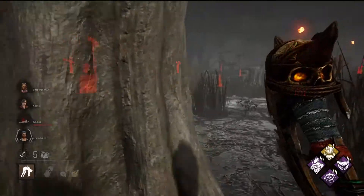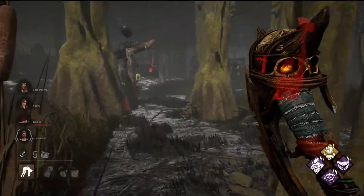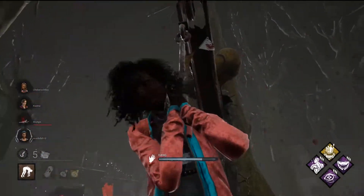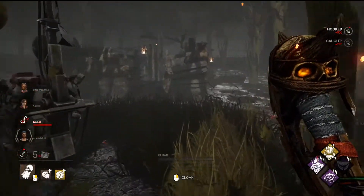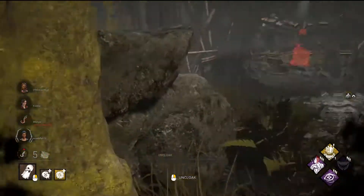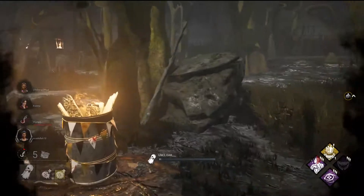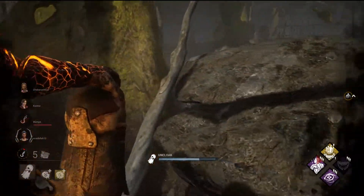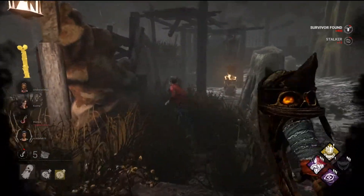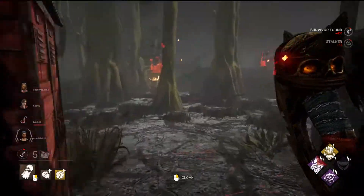The reason that I think Starstruck is so good on Wraith, and why I would recommend that you run it in more of your games, is that Wraith's only form of pressure that he can generate with his power is through M1s. He doesn't have the ability to insta-down, such as the Cannibal, Bubba, or Hillbilly. But with Starstruck, it does actually give you the ability to insta-down survivors, which will then allow you to snowball your pressure and chain survivor downs back-to-back.